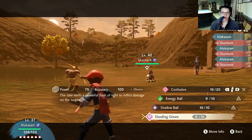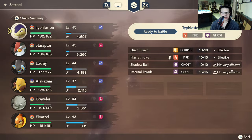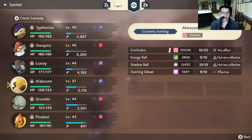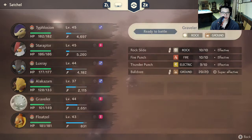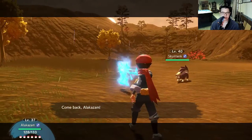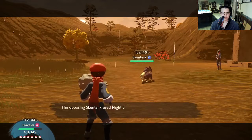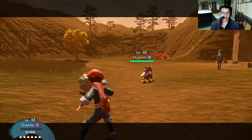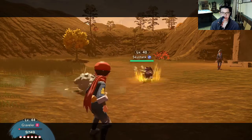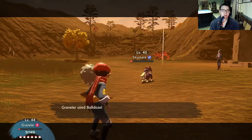I don't think I have a good attack against Skuntank, so I'll have to switch Pokemon. Do I have any super effective moves? Bulldoze — I'll swap to Graveler. Almost killed me! Let's go ahead and Bulldoze. Might not kill though. Oh, but I get a second one. I beat him!